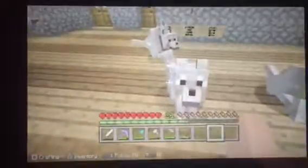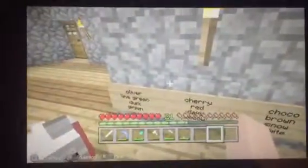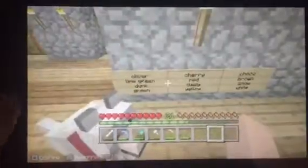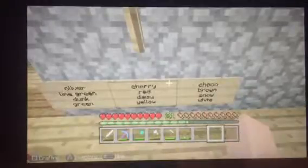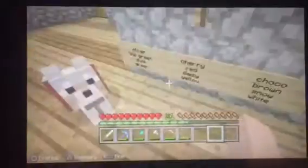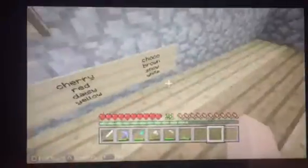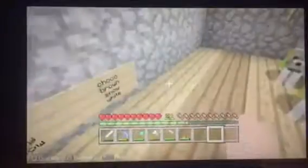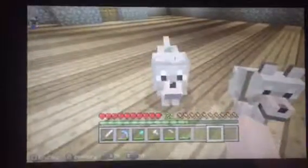I've also got a new dog — this one right here which is Snow. So Choco doesn't have his own sign anymore. I did realize that each of them have names that are a bit confusing — the colors red, yellow, brown, white, lime green are just their colors. Cherry red, daisy yellow, choco brown, and snow white are not their names — it's just Cherry, Daisy, Choco, and Snow.